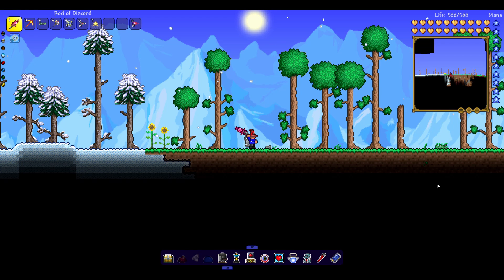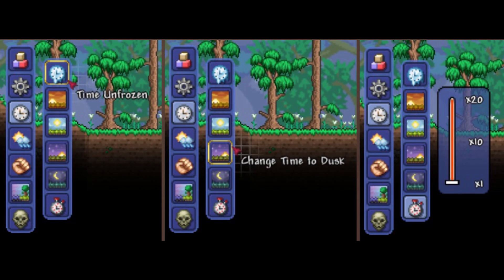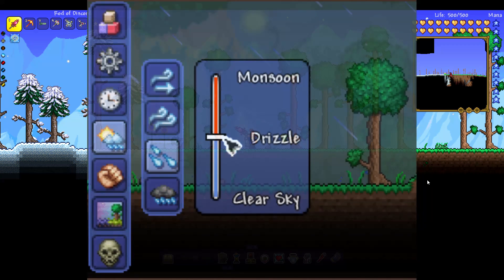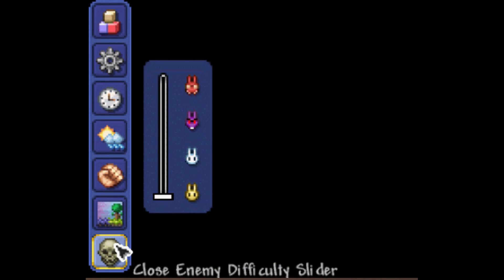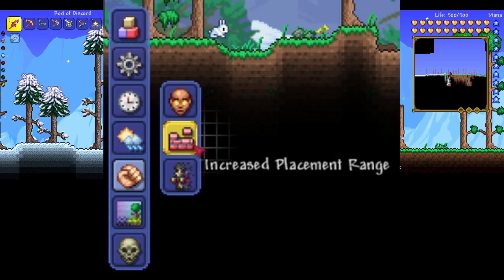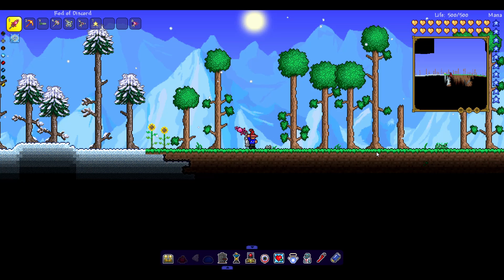They also have the ability for you to control time — you can freeze it or change it to night time. You can enable god mode, change the weather, and change the difficulty of your world. By doing that you can also change the spawn rates of mobs — you can completely disable them or go insane with 10 times the amount of spawns. You also have the ability to increase your reach so you can build farther away.